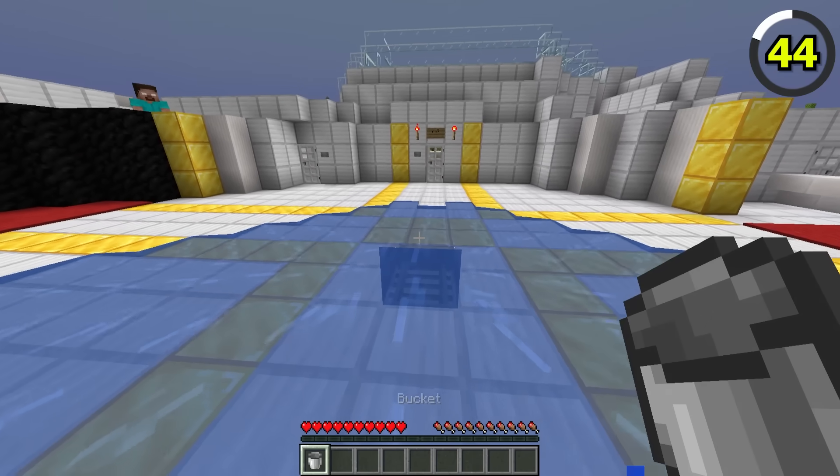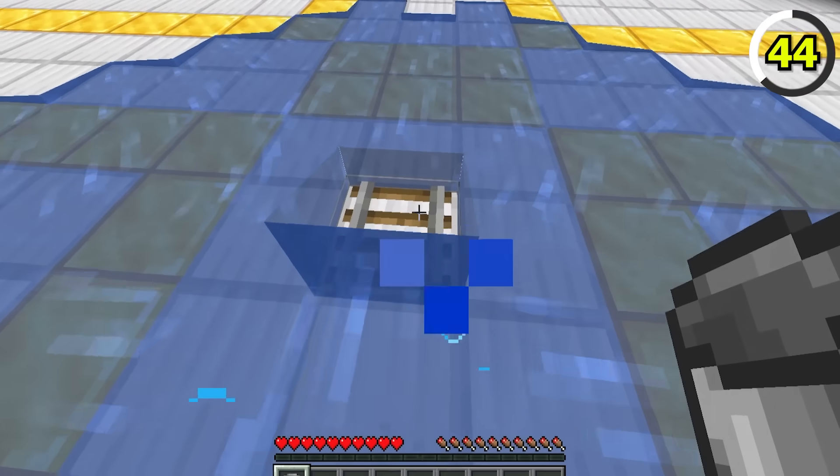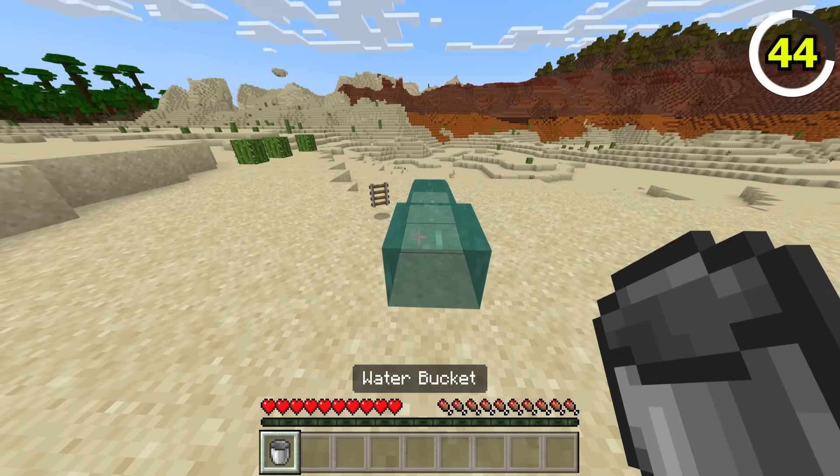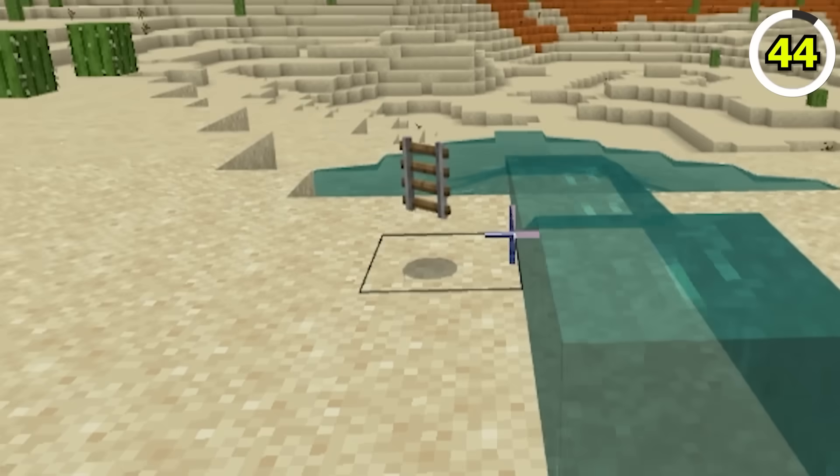Rails in Java Edition are much stronger than the ones in Bedrock, as they cannot be destroyed by water. Rails in Bedrock hate water, as they'll instantly be destroyed on contact.